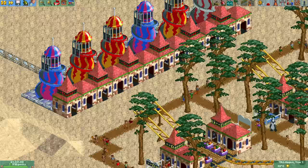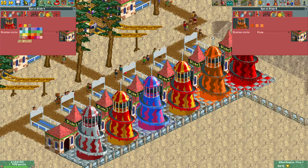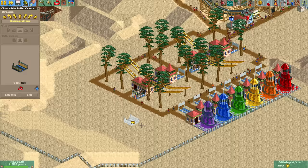Knowing that we need a lot of rides to increase the soft guest cap, I decided to build six spiral slides in a row and color them in a rainbow pattern. Why a rainbow? Because rainbows are beautiful, that's why.